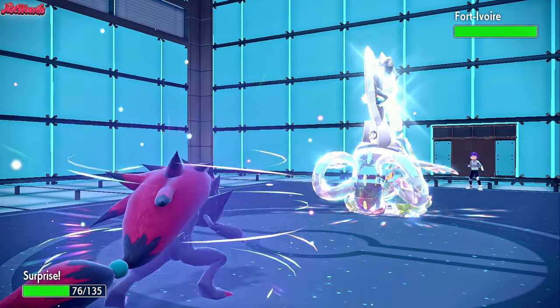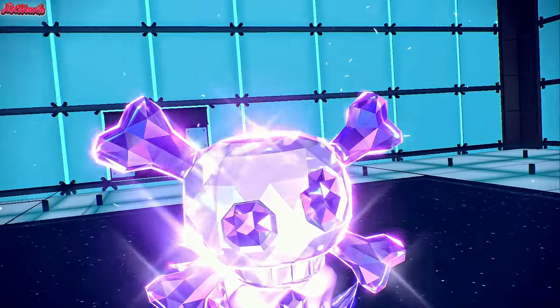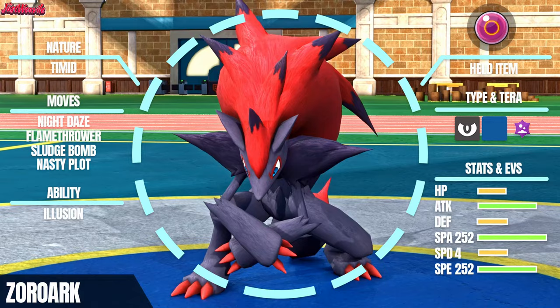How's it going guys? Ready for some mind games? Today we're unleashing the Master of Deception, Zoroark. This trickster Pokémon uses its Illusion ability to completely throw opponents off their game, setting you up for some crazy plays in Scarlet and Violet. Stick around as we showcase how Zoroark can completely turn the tide of battle.